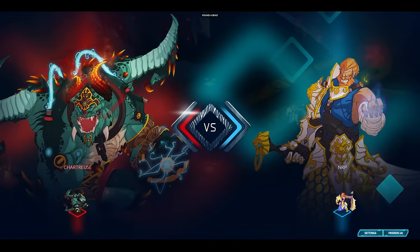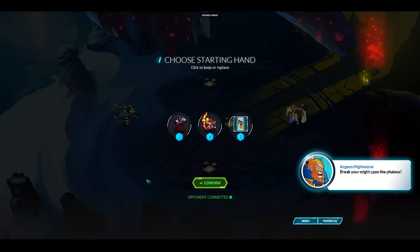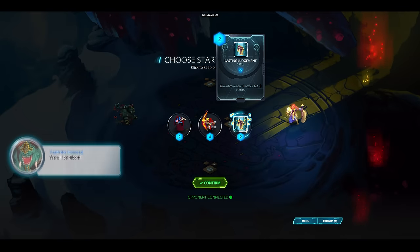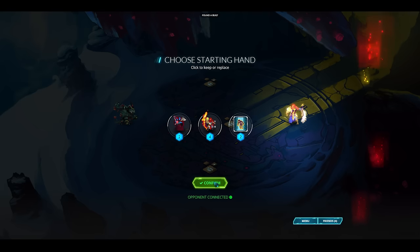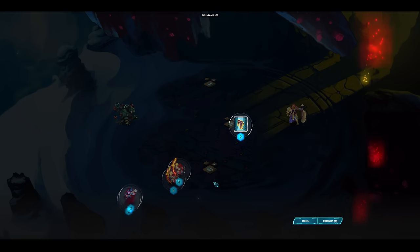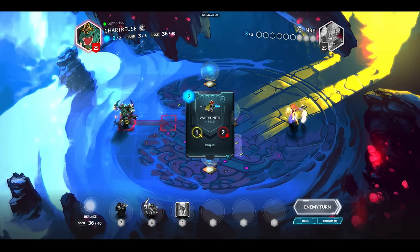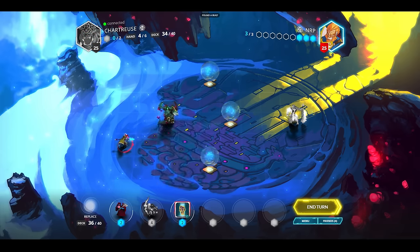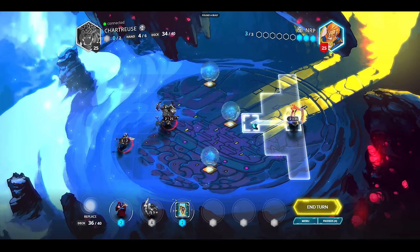It doesn't seem like I'm progressing that fast, but at least I'm winning ranked matches here and there. Placing a Magmar — going second. This card can destroy stuff. I kind of want a three-drop but that might be risky to try to get, so I'm just going to hold the starting hand. That has ranged — I can destroy that with this card this turn, so I'll probably just do that. I don't want to take one ping of damage every turn.